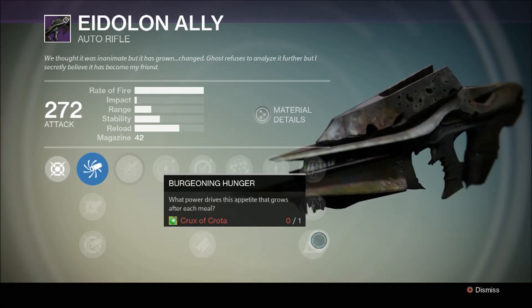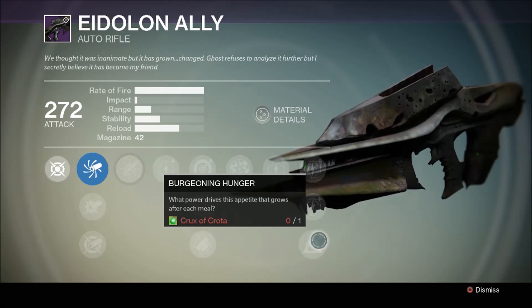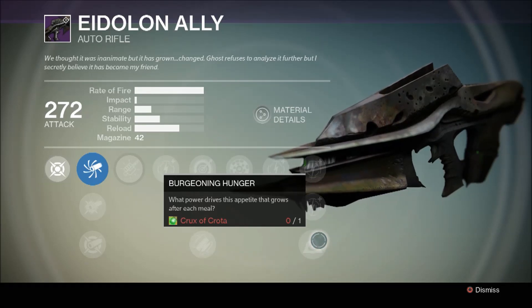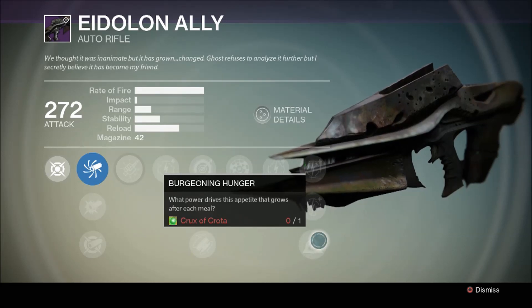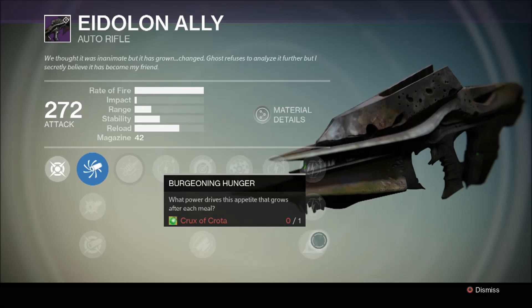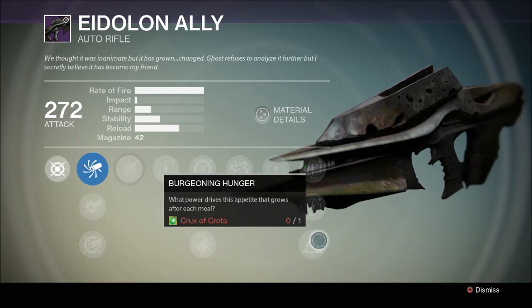You're going to need an item called the Crux of Crota. At this point, it is impossible to actually get that because it's a rare drop from Crota on the hard difficulty of the raid. The hard difficulty hasn't actually been released yet — that comes out at some point in January. So no one's going to have a fully upgraded Necrochasm, or even a Necrochasm at all. Everyone should, hopefully, by the time the hard raid is released, have an Eidolon Ally levelled up to the point where all they need is the Crux of Crota.